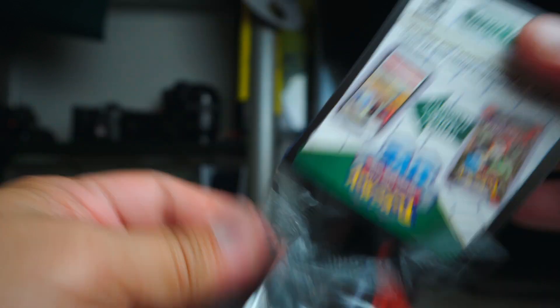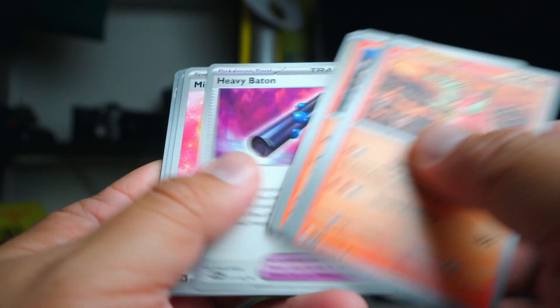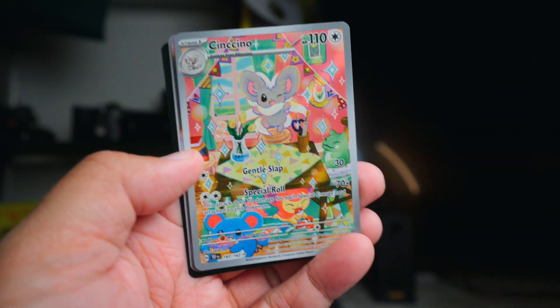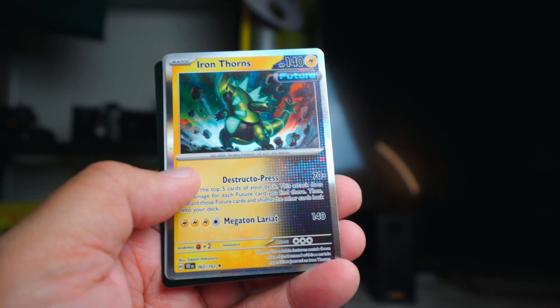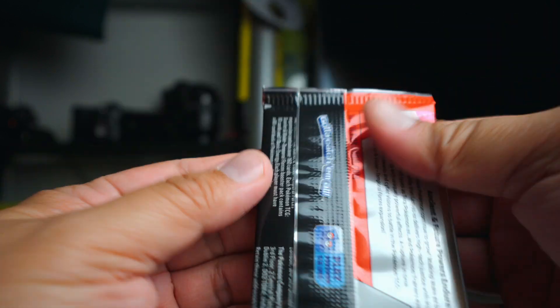Let's go to pack two. Tratonator, Mist Energy times two. Ooh, Sincino — that's nice. Look at that Sincino art, that is gorgeous. I like that one a lot. Iron Thorns otherwise.